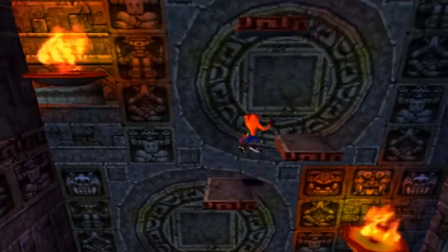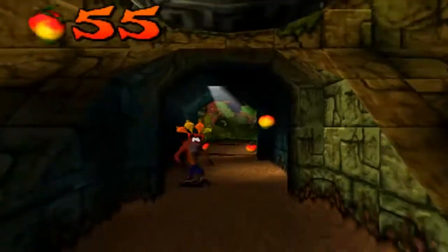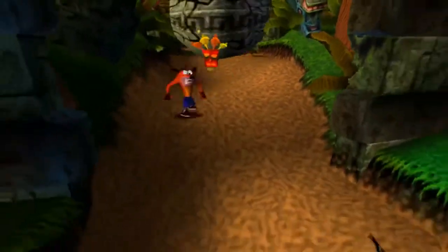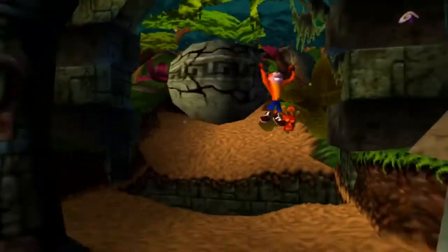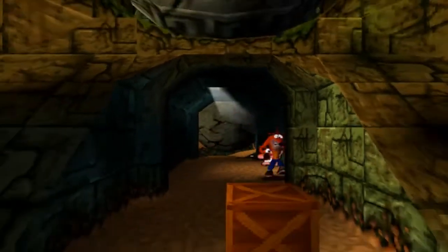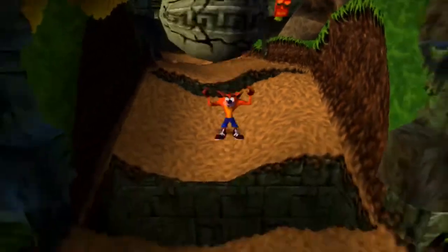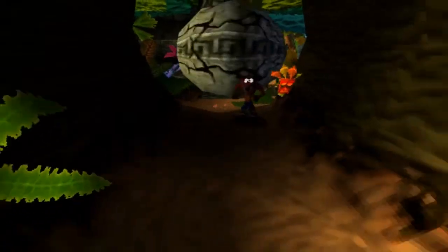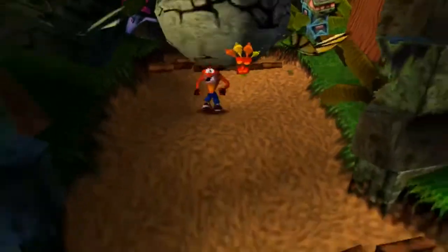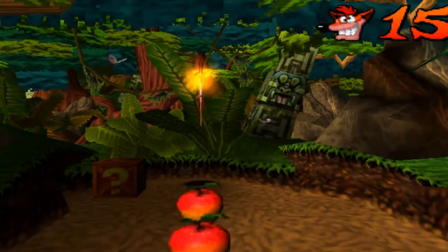There are also special stages which are not just about platforming, like the stages where you have to run away from a boulder — Indiana Jones style. These stages are quite difficult because the camera angle doesn't really change from normal, but rather than running away from the camera like you usually would, you're running towards the camera. So you can see everything you already passed in the background, but the upcoming obstacles you have to jump over you can't see until the very last moment. You can't really react to what's going on — you have to memorize the layout of the stage and play accordingly.